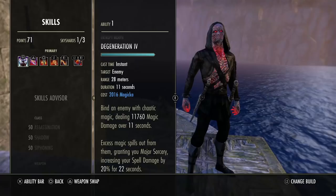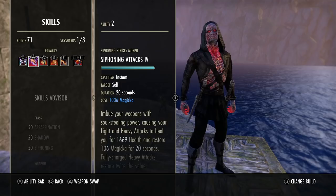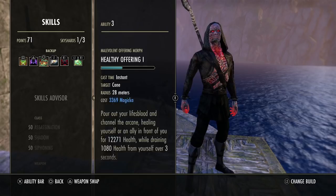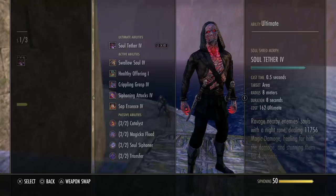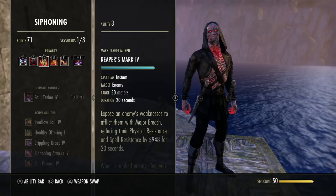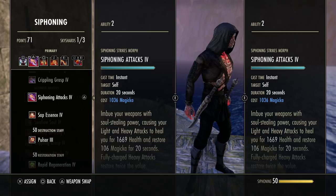For skills, we're using Degeneration on the front bar — this is your major sorcery buff, gives a little more spell damage and a nice DoT. Siphoning Attacks can go on your front bar or back bar depending on preference. I've been enjoying Dark Cloak on the front bar when using Soul Tether, because you need one siphoning skill on your front bar to take advantage of the Magicka Flood passive. I kind of like End Cap right now, so I'll need some siphoning skill on my front bar.